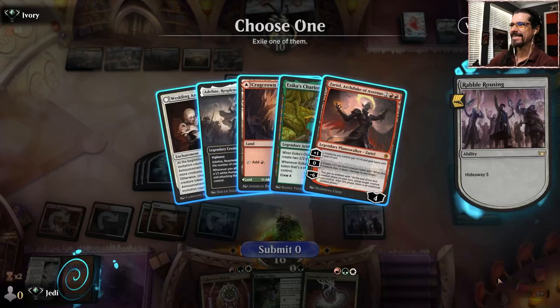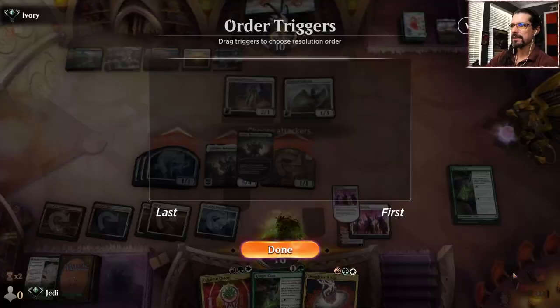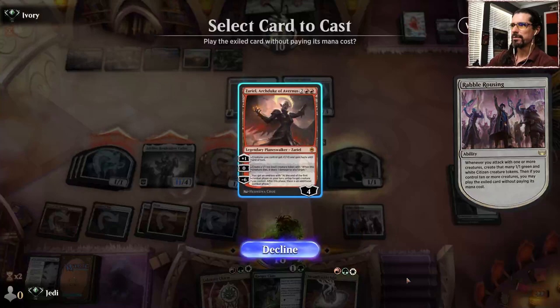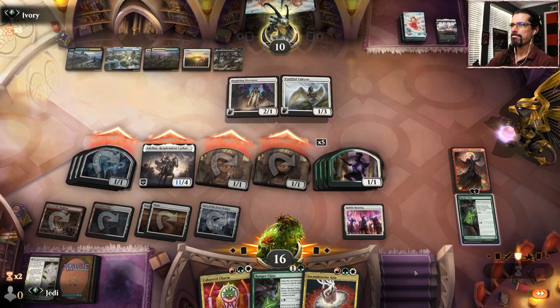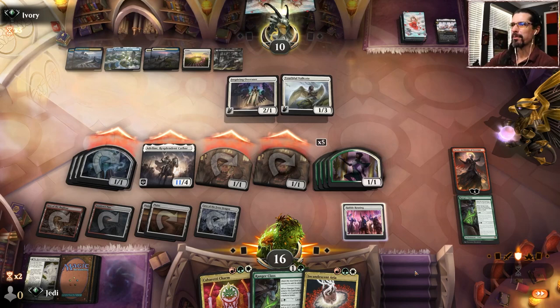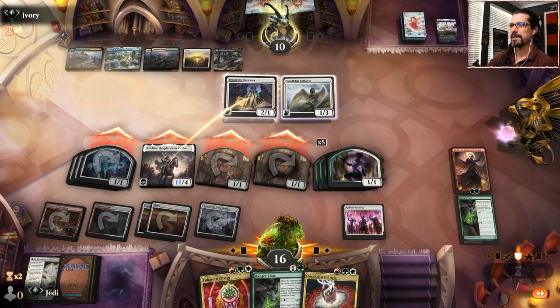I'll take them down to 10, and then we just need a green source or a Rabble Rousing. That works too! I like Zariel. Let's attack - triggers - boom! Blaze Zariel, you plus her. Unfortunately it's gonna be after the fact which is a bit of a bummer - Swift and Righteous. But that does put us in a pretty good spot. I guess because of that it probably would have been better to do the Chariot. I was wondering if we can activate her or not, but next turn I think we're good - just plus and swing for the fences. So despite missing a color, we're still kind of there.